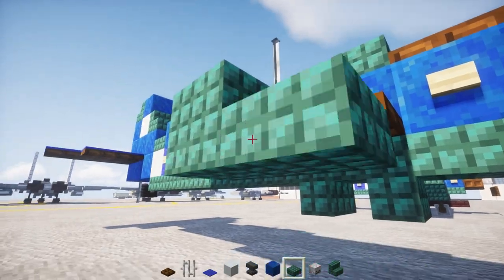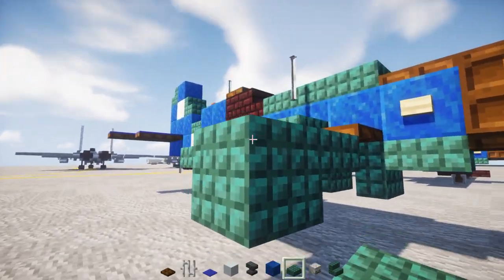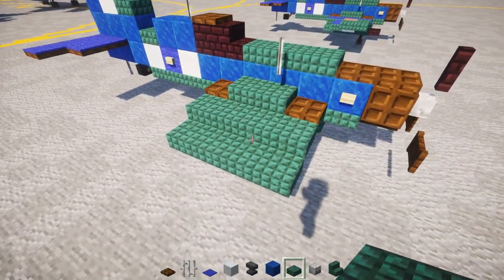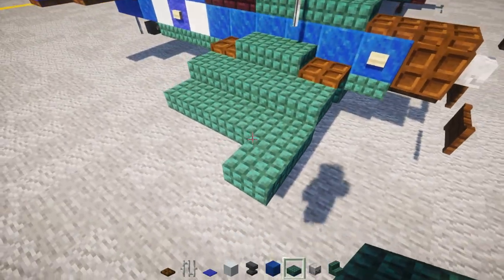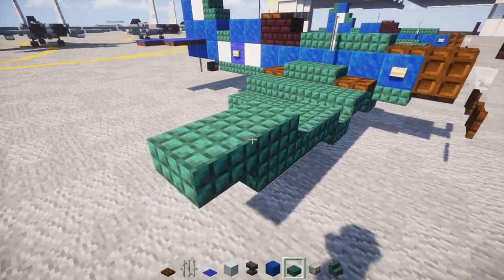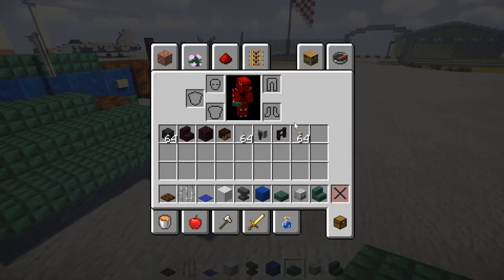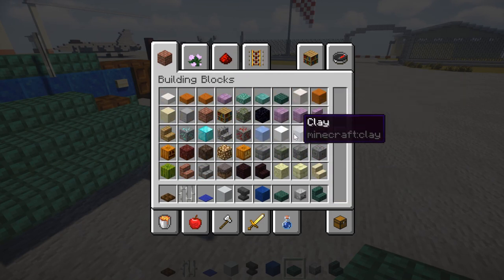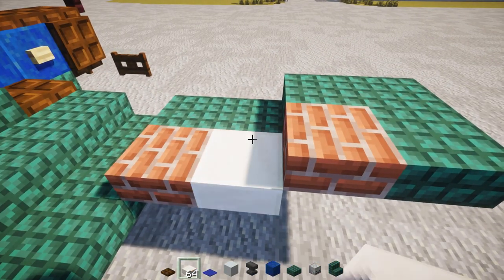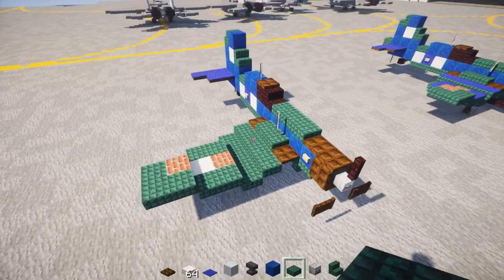Then we're going to go diagonally down and add dark prismarine slabs — four blocks long. Then we're going to add another row of dark prismarine slabs, four blocks wide again. It goes up in the front two blocks long with dark prismarine, then diagonally up another two slabs like that. At the very end make sure it's curved. Then take out a brick slab and add two of them, with a quartz slab in the middle, and then two more dark prismarine slabs — so you've got this shape of the wing.